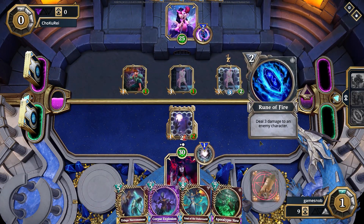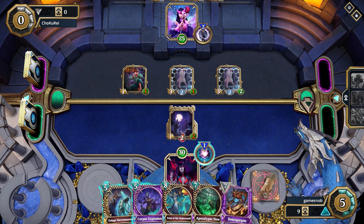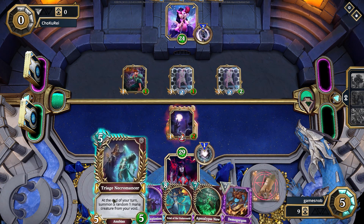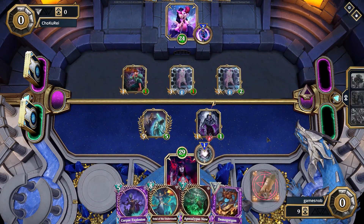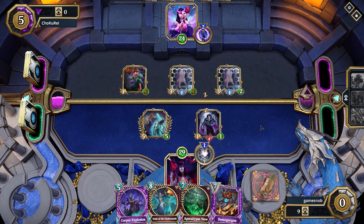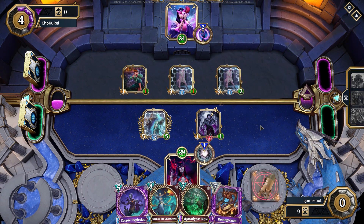We're facing a Deck Steel Deception deck, which can be very good and powerful. The whole thing is these Prisoner Escapees - whenever they lose order, they summon up another Prisoner Escapee, so it keeps copying itself. Beyond that, you can use a card that removes order which goes back on at the end of your turn, automatically getting another Prisoner Escapee summoned. It applies to everything on the board, so you can summon tons and tons of Prisoner Escapees. Prisoner Escapee is a very interesting card and part of the Deck Steel Deception deck.